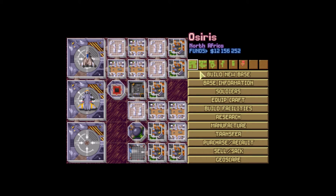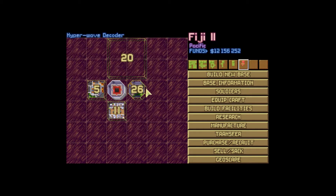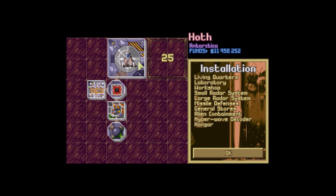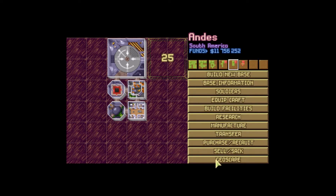Between episodes I did move a couple things around. I purchased some smoke grenades for the Pacific base — I didn't have any there. I also built a long range radar instead of a hyperwave decoder, so I fixed that. And I ordered 10 extra soldiers for Hoth and Andes. I'm also going to put another hangar in here for 200 grand, and add one to both bases.